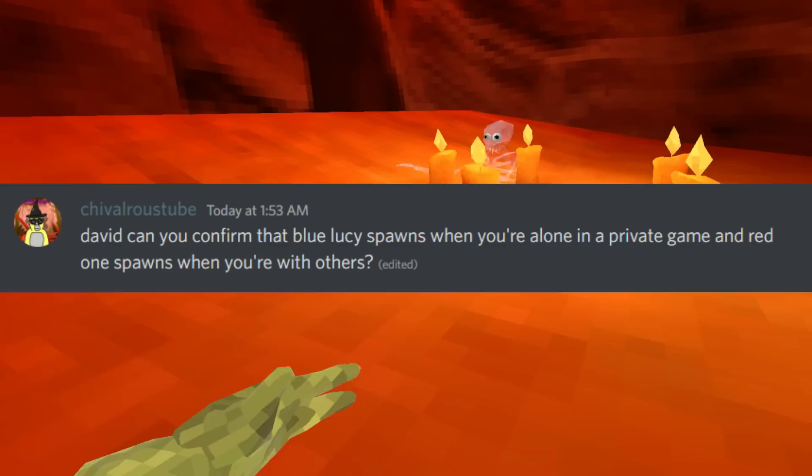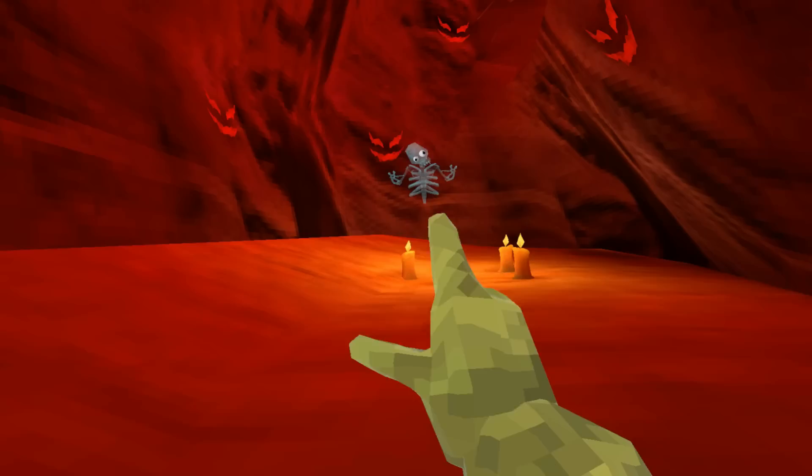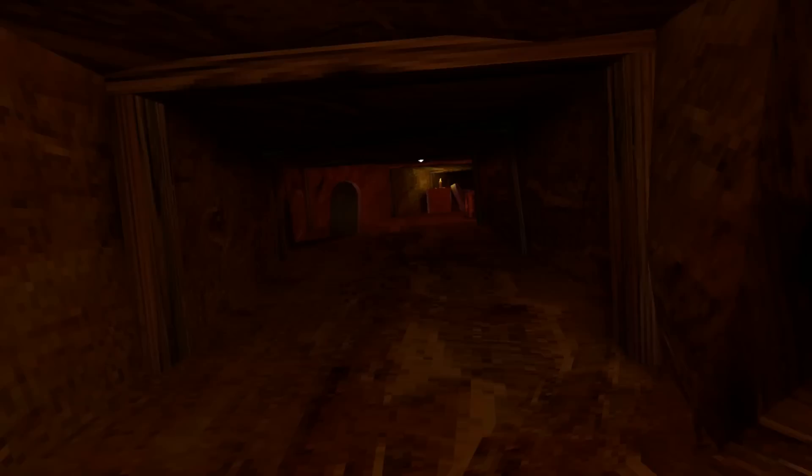But when I asked one of the developers for confirmation, he was in a silly goofy mood. The blue ghost is very slow and you will hear a specific sound when a blue ghost is spawning. However, the red ghost is much faster and you will hear a different sound when it's spawning.